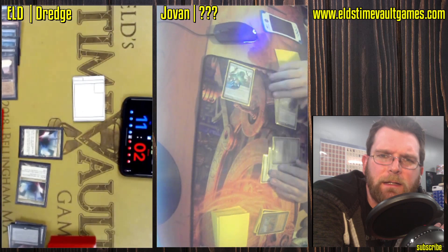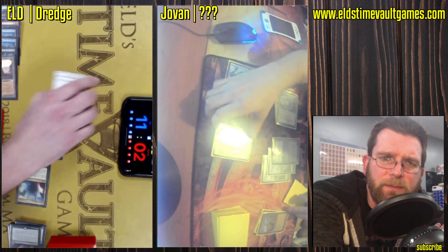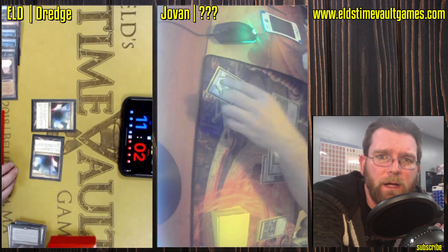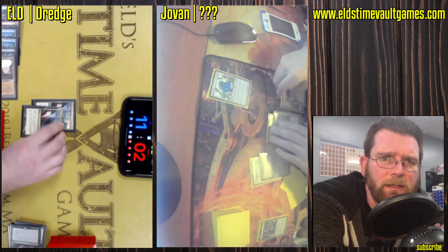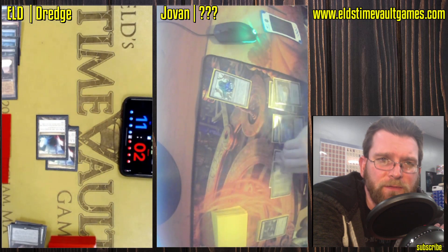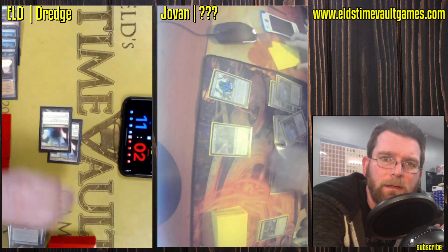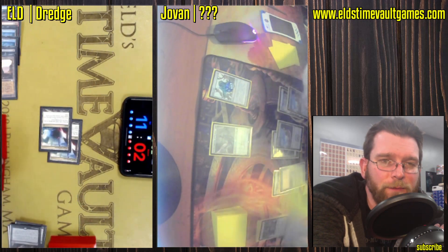You do get to stack the Bridge triggers however you like. And now at just 2 life, Spirit of the Labyrinth comes in and trades. Yvonne now kind of poised for a comeback — looks like no black cards in the graveyard, no black creatures for the Icarid. Two life though — Icarid coming back would be lethal.